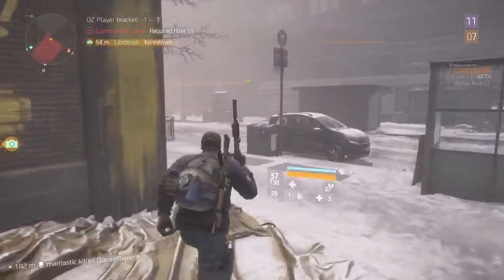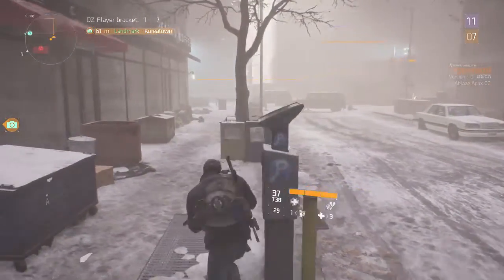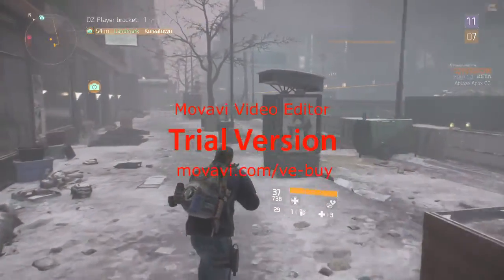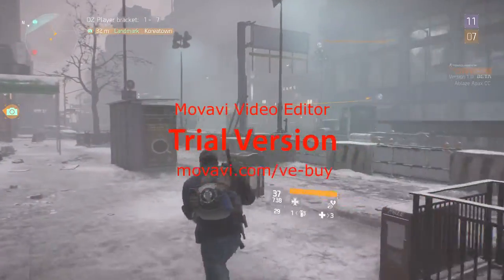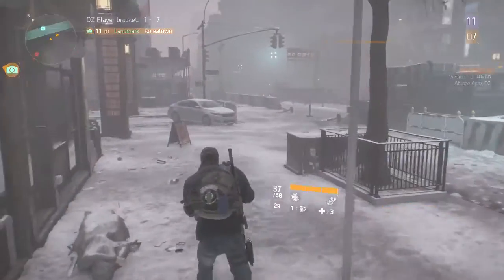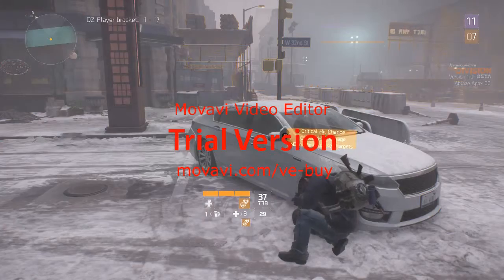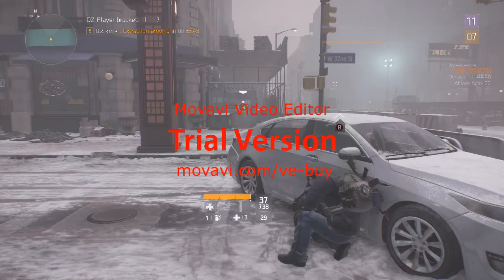In the beta, when you were level 8 in story mode and entered the dark zone, you could only be paired up with other level 8 players. I understand why they did that, but it can be a problem — if there are only a few level 8 players in the game, the area feels empty. I feel they should make it more open so anyone can enter regardless of level.